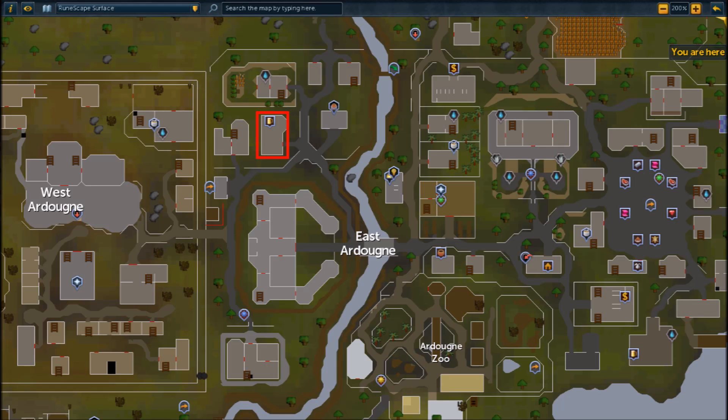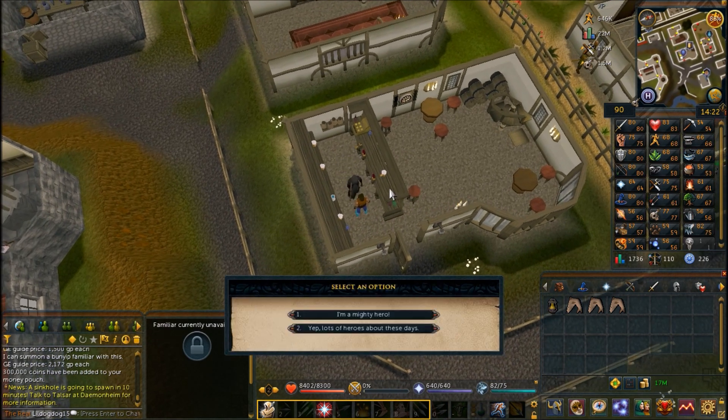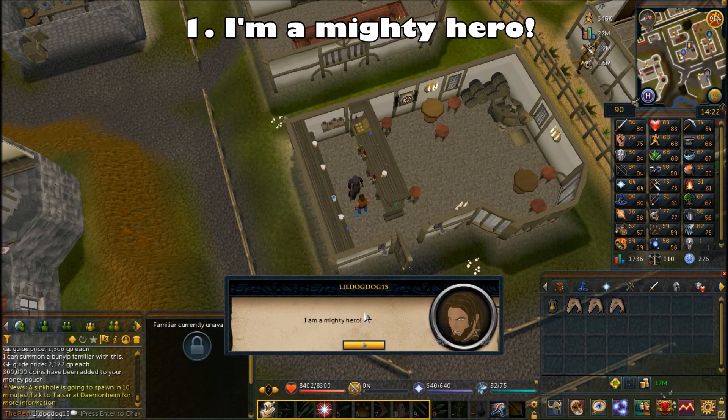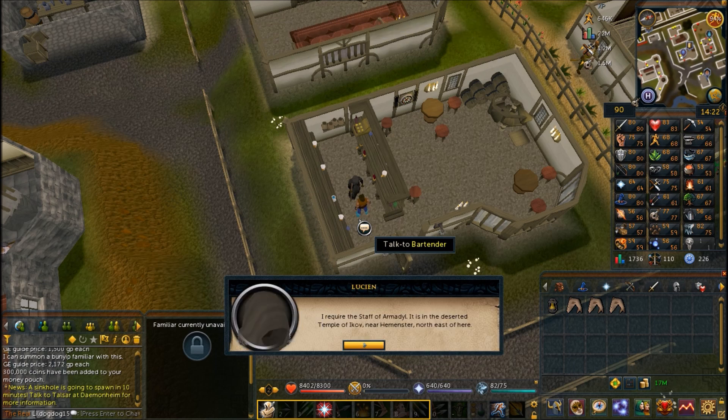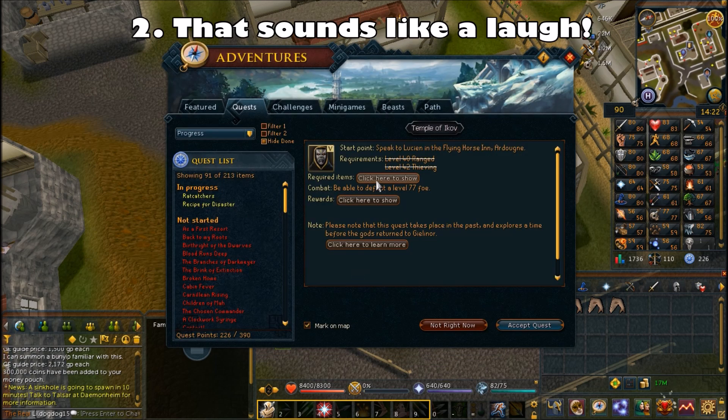You can begin the quest by speaking to Lution in the bar located in northwest East Ardougne. He can be behind the bar or anywhere in the bar as that's his roaming area. Choose the first chat option 'I'm a mighty hero' and he says he requires a mighty hero's help to get the Staff of Armadale. Choose the second chat option 'That sounds like a laugh' and then choose Accept Quest when it pops up.